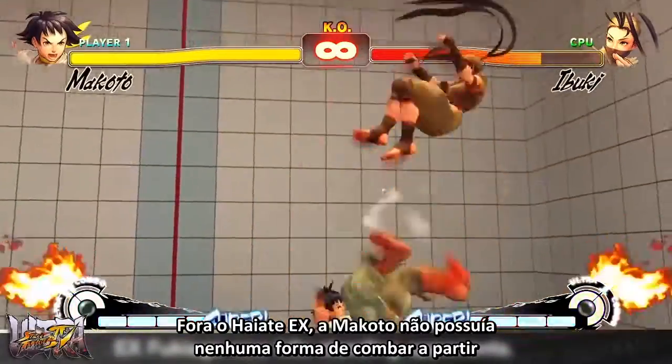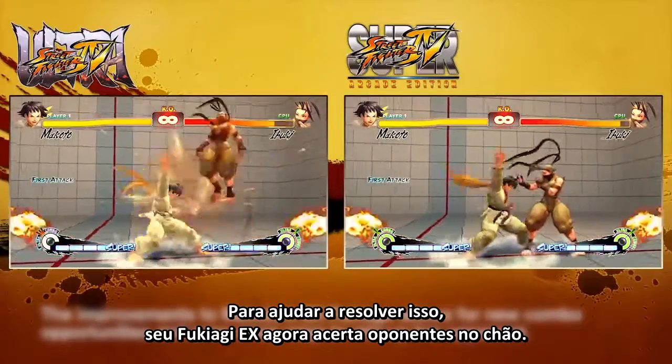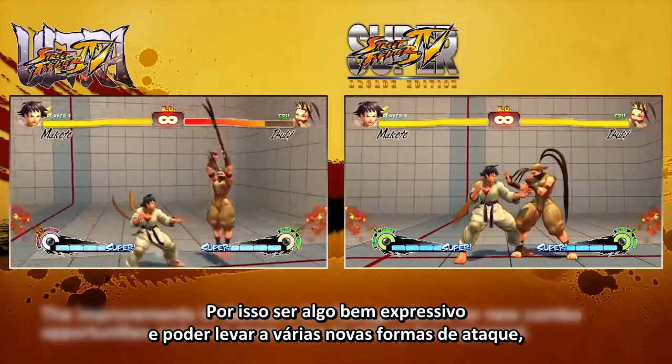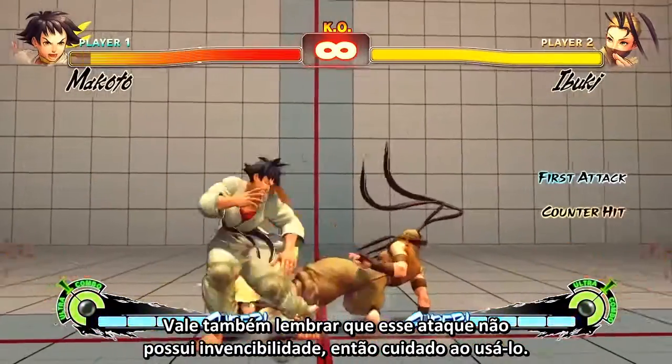Outside of EX Hayate, Makoto had no real way to combo off of her ranged attacks, thereby limiting her offense. To help address this, her EX Fukuyage now hits standing opponents. As this is rather strong and can lead to all kinds of new offense, the damage and stun associated with the attack has been reduced to prevent it from being a little too strong. Additionally, this attack has no invincibility, so be careful when throwing it out.